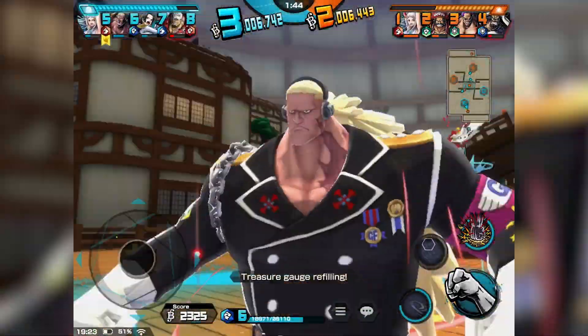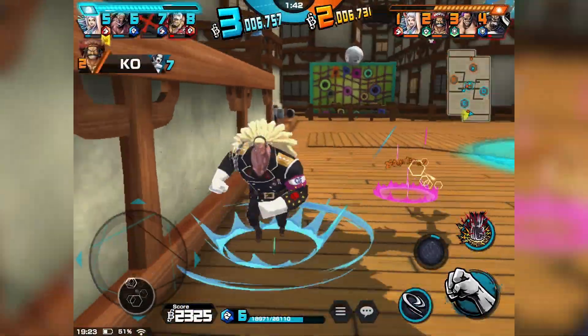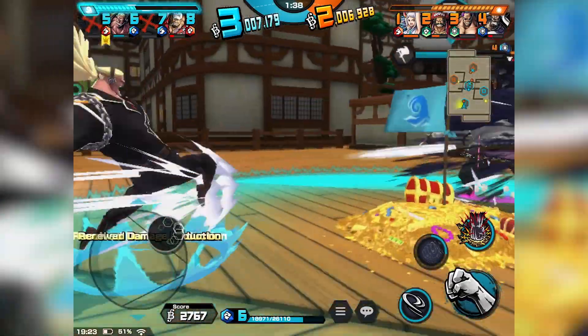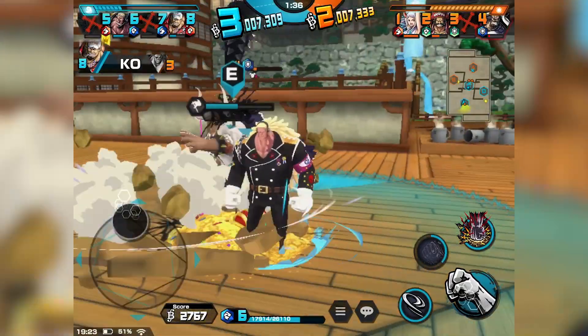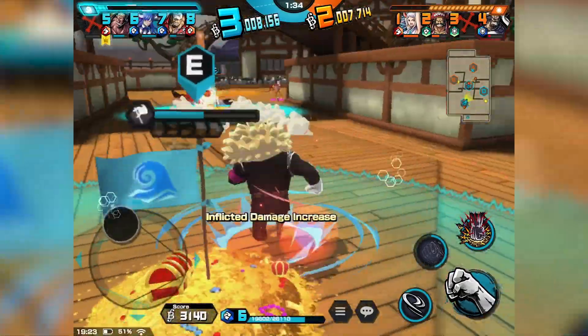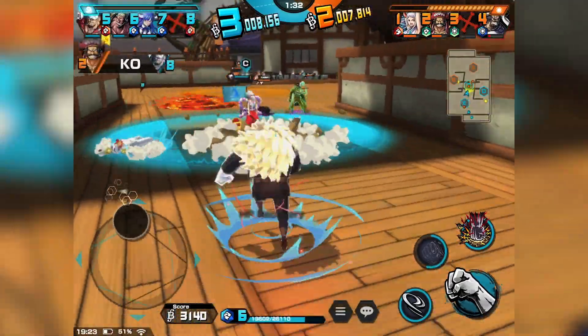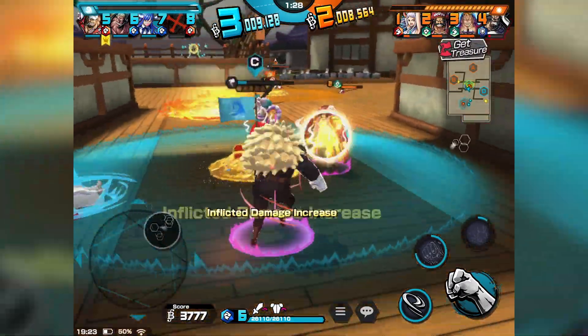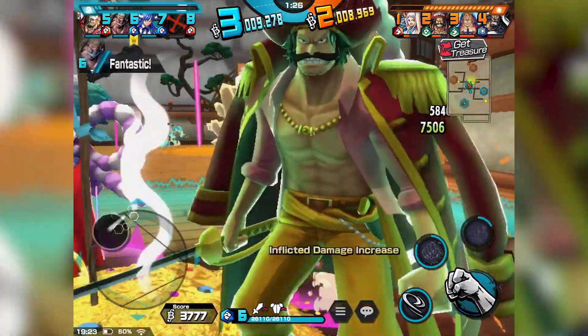If you look on the map somebody is advancing towards Kaido's spawn. Well, lucky for him he managed to kill that person, but he is out of his treasure area which puts him in a huge disadvantage.